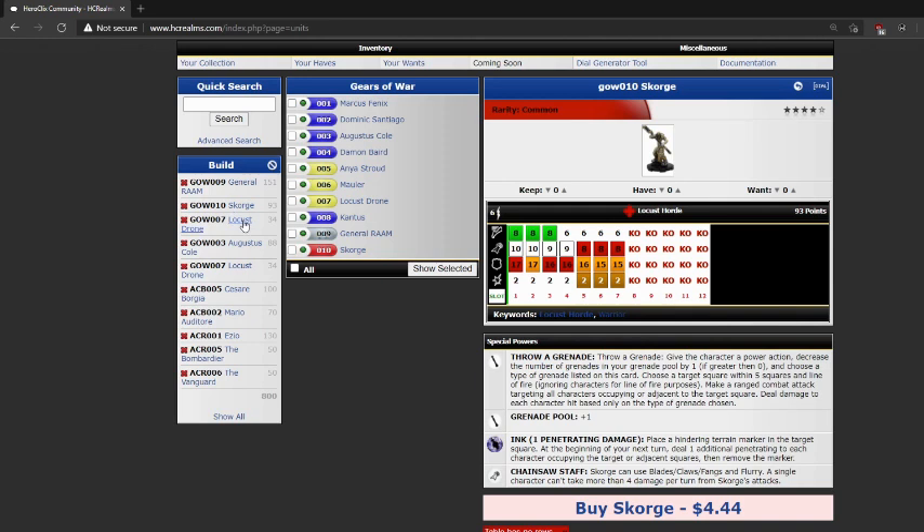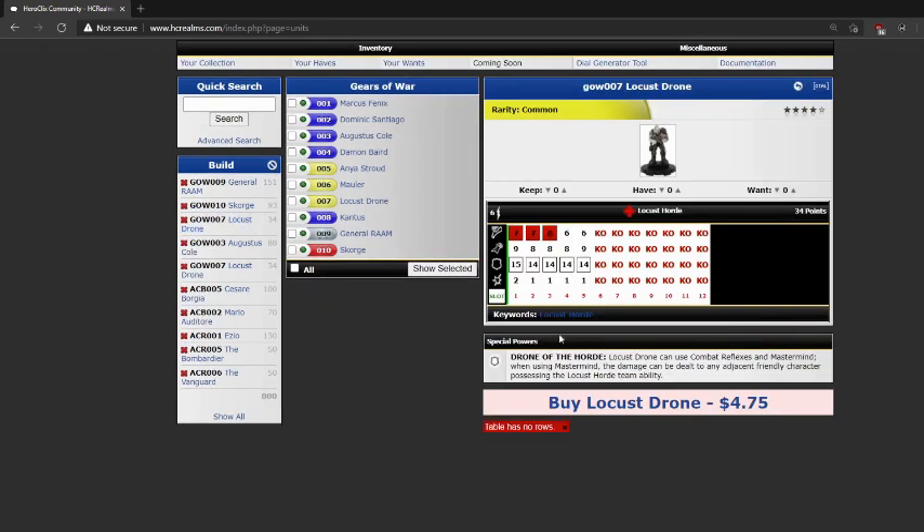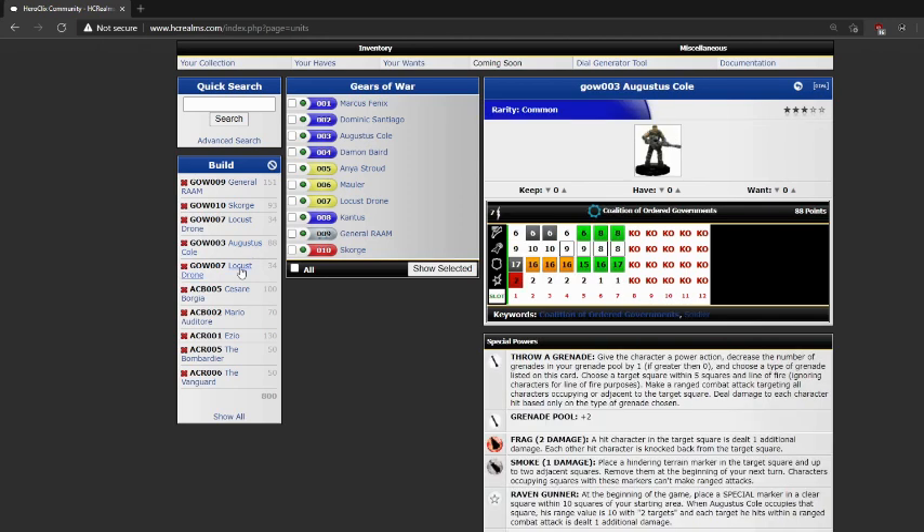Next up is the Locust Drone — 34 points, 6 range. He's got flurry and then a special defense, and that's it. He doesn't even add to my grenade pool. Drone of the Horde: Locust Drone can use Combat Reflexes and Mastermind. When using Mastermind, the damage can be dealt to any adjacent friendly character possessing the Locust Horde team ability. And filling out the team, I have two of the Locust Drones.